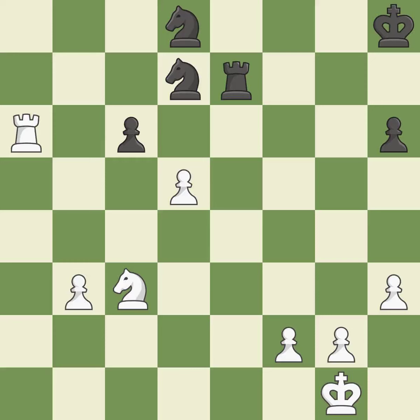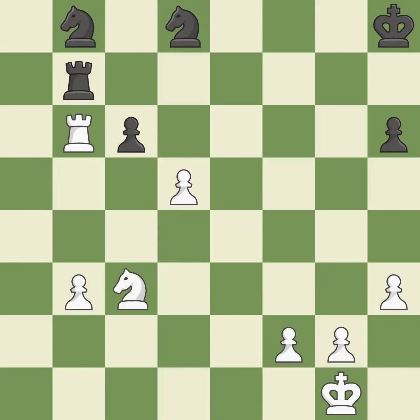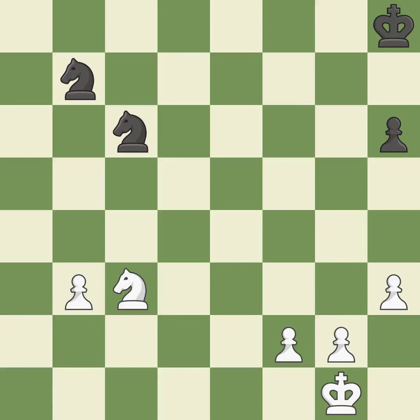This activates a rook by developing it off of its starting square. This threatens to win a knight — it is good. This defends a piece that is being attacked but is not well defended — it is ideal. This attacks a knight and gains a tempo when the knight retreats — it is ideal. This deters an assault on a knight who is exposed — that's good. This keeps the material balance in check with good commerce. White is equal at this point in the endgame. This is an equal trade — it is best. It is a fair deal after all captures.